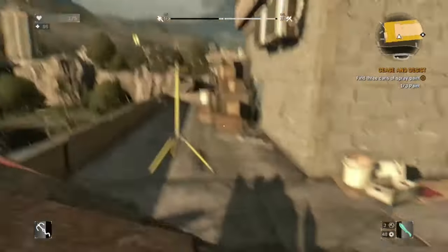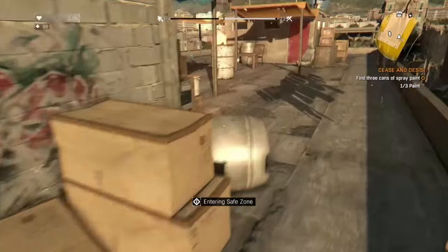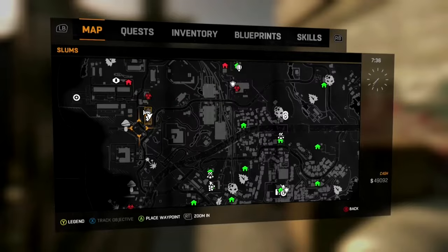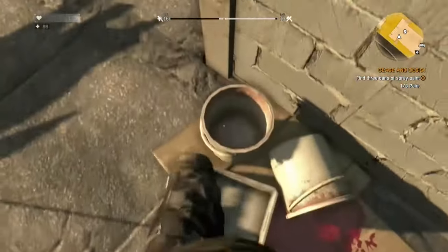Hey, what's up you guys? We're back here in Dying Light with the mission Cease and Desist, I believe. Here is where you get the three different cans of spray paint. I know I had trouble looking for them, and I think a lot of other people did too, so I'm just going to put this up for anyone who might find it helpful.